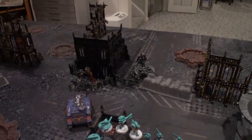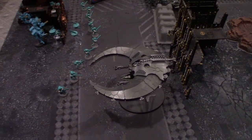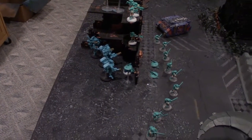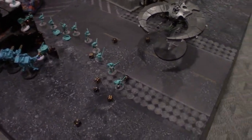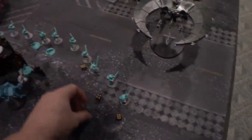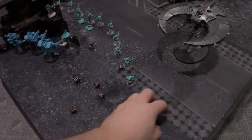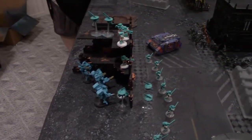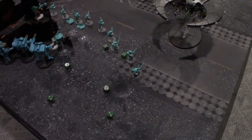Starting with the Night Scythe — eight shots hitting on threes against the crisis battlesuits. Four misses but two sixes, so those come back because of Tesla. Wounding on threes — six possible wounds. With your two-up save from the shields, you make them all. Huzzah! Next, the catacomb command barge shoots his gauss cannon — three shots hitting on twos. All hit. Strength six wounding on threes — two possible wounds. AP minus three, so four-up saves from shields. Made both.